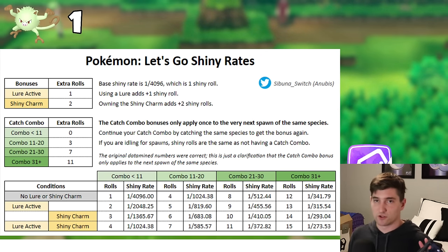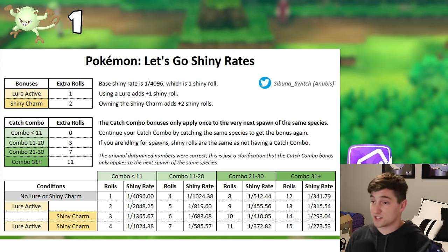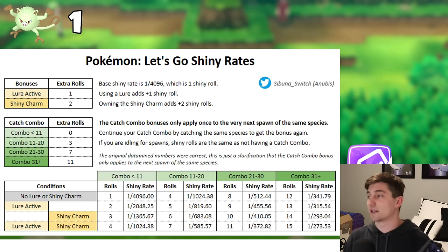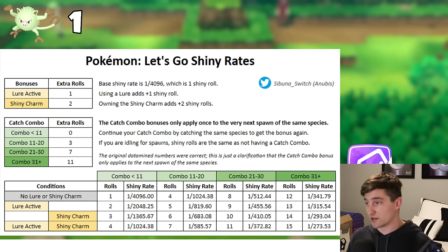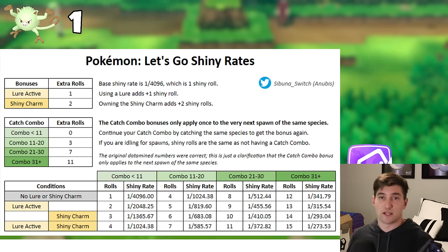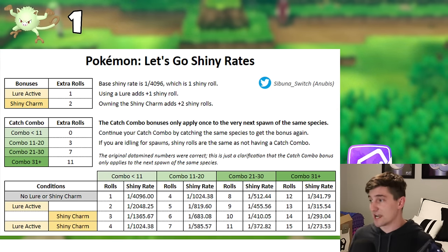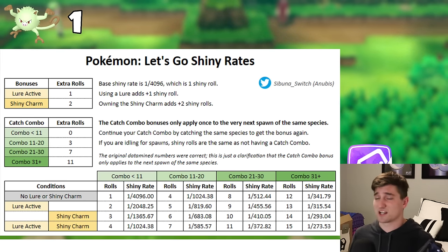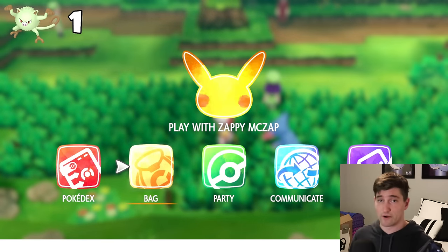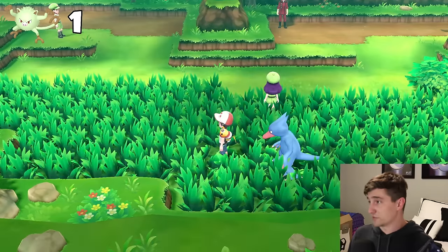The chart should be on screen now — pause the video to check out all the shiny odds. This is actually hilarious, because if you've been keeping up with my Let's Go series, you know I've been really frustrated with this game thinking I had the worst luck. It turns out the combo didn't even matter — I was just encountering Pokemon at a 1 in 1024 shiny chance. And funny enough, it turns out I actually have really good luck because I was getting a lot of shinies well under 1024 encounters.